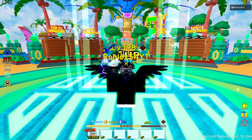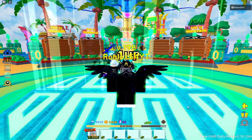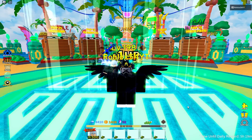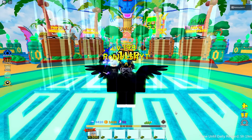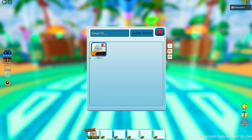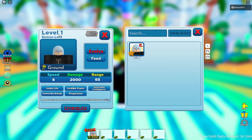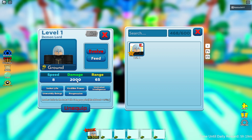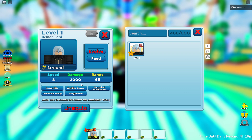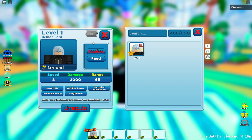We're going to start with the inventory review and then do the real review in training mode. You can get this unit from summonings on Banner Z, or you can evolve to get it. It's a six-star level one — a pure review. It's a ground type, so it cannot hit air. Main stats: damage 2000, attack speed 8 seconds, range 65, and no blessing or perk.